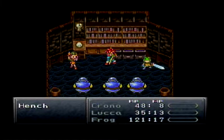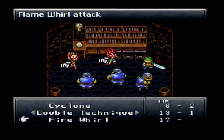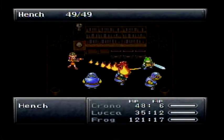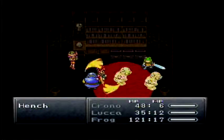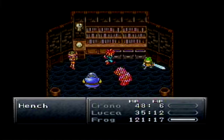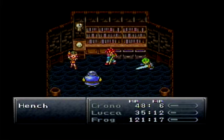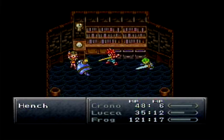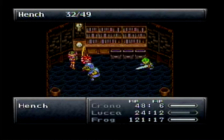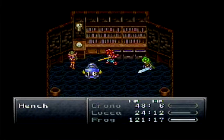Alright, so we have three henches. These are new guys we have to contend with here. We'll go ahead and use the Fire Whirl to try to get rid of them pretty quickly. These guys really aren't too tough to deal with. Their defense is a little bit high if you try to go with normal attacks, but special attacks completely destroy them. Frog, who's normally powerful, couldn't manage to do much. But that's okay — we'll just continue with normal attacks. They'll add up eventually and we will defeat the Hench.